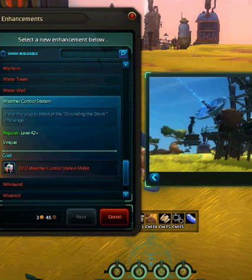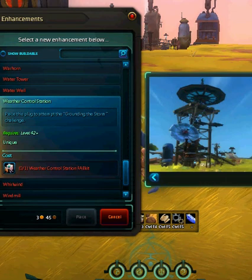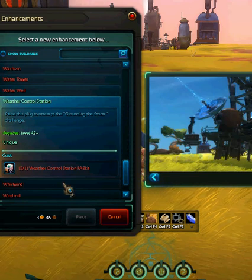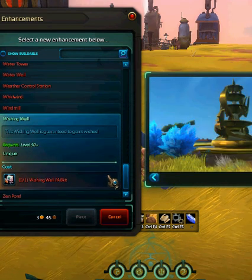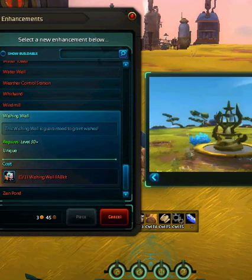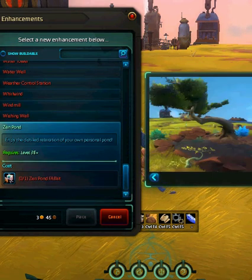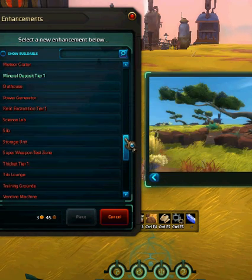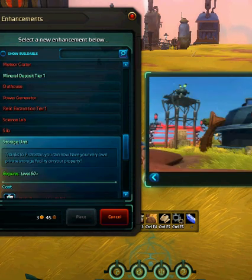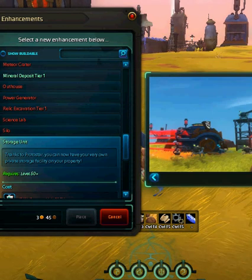Weather control station — grounding the storm challenge. It's pretty sick, looks cool. The Wild Wind — I actually deleted that, I had that before. Wishing well. Zenpond — you can actually build a Zenpond. And a storage unit — oh my god, it's got lasers and everything. Really? So high security.